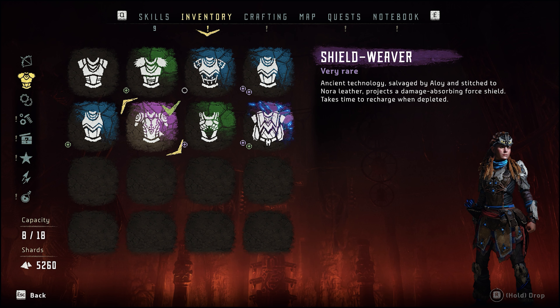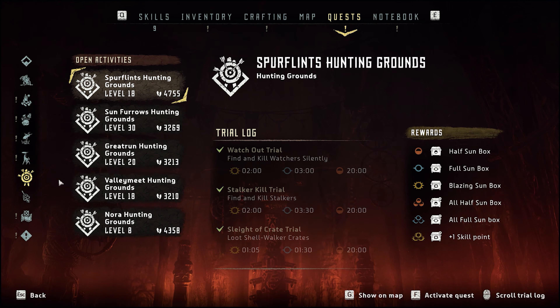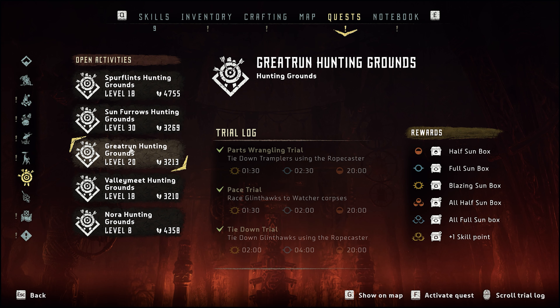As you can see, every single one of the hunting grounds has been completed with the Blazing Sun. This is how you unlock the most OP weapons in the whole game.